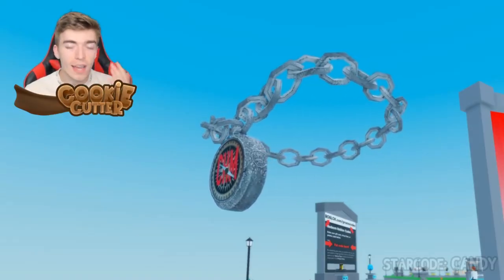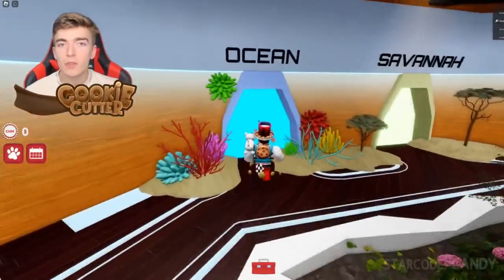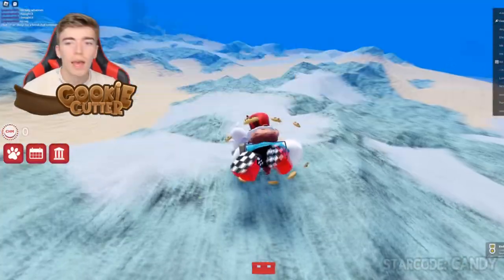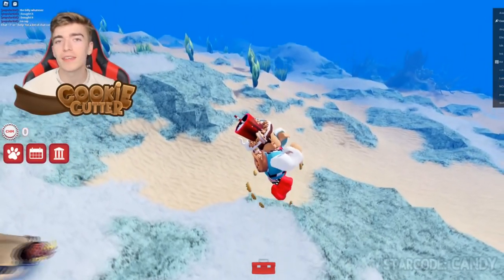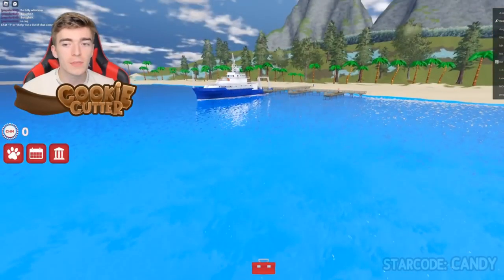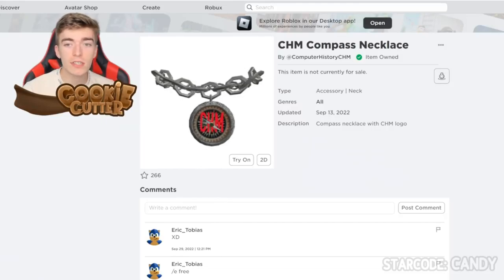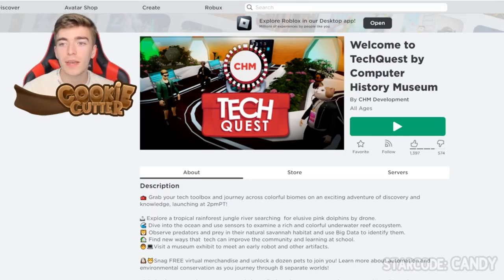Let's now get this compass necklace — it actually looks really expensive. To get this item we need to head to the ocean section, jump into the water and start swimming, swim down to the bottom of the sea in the little hilly section, and you'll get the item for free. It's extremely easy and I just did that in about 20 seconds. The game is called Welcome to Tech Quest by Computer History Museum if you want to join.